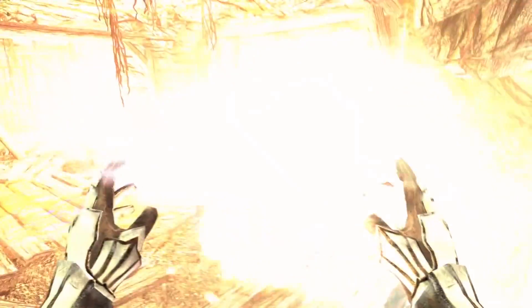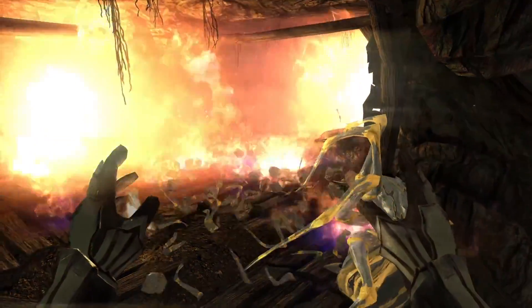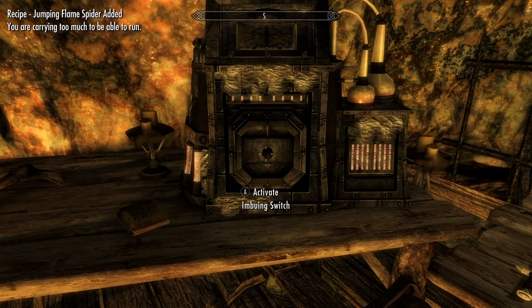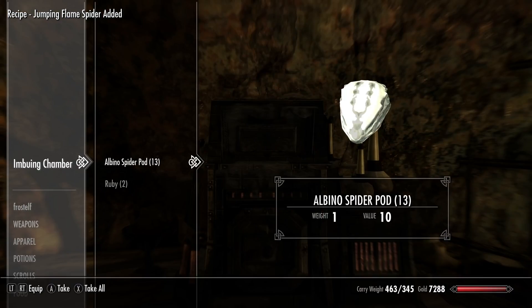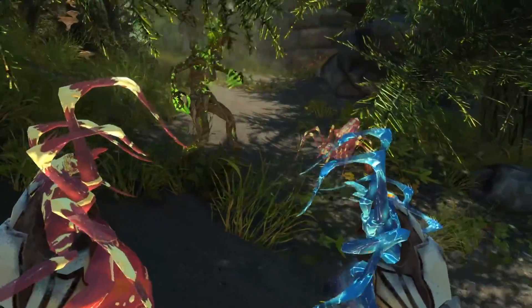The spider experiment notes of the deceased Servos Rendarz and his sister Merla reveal that Solstheim's albino spiders can actually harness magical effects via mechanics similar to an Atronach Forge. The crazy part? You actually wield the spiders using your scroll slots and toss them like grenades to deliver various magical effects.